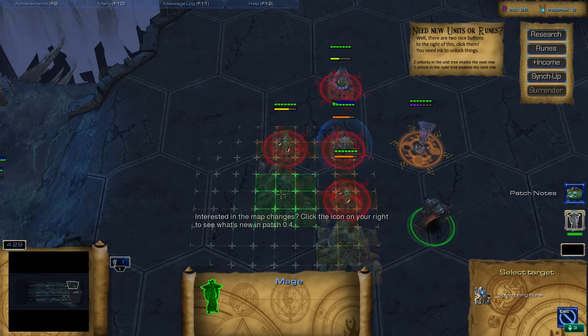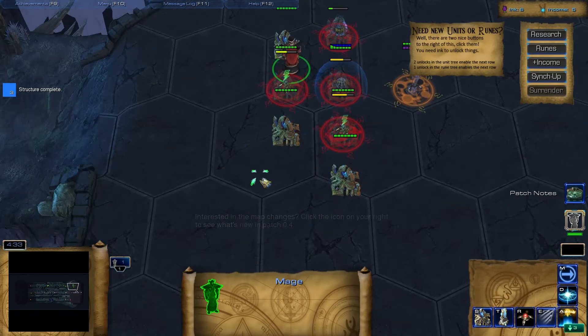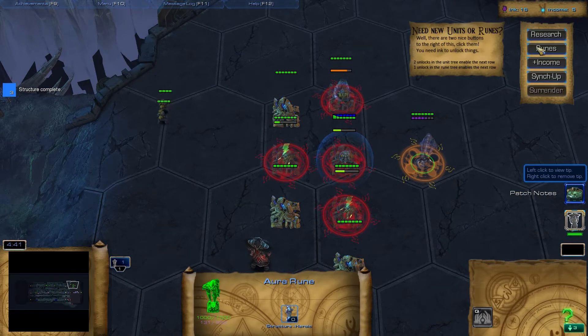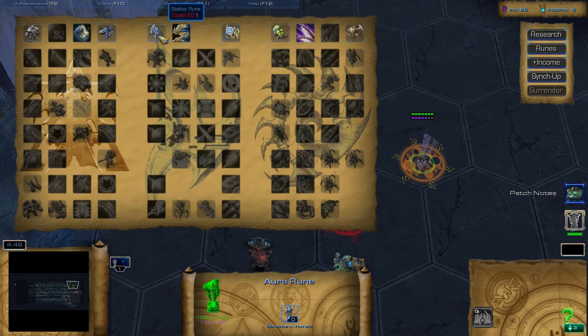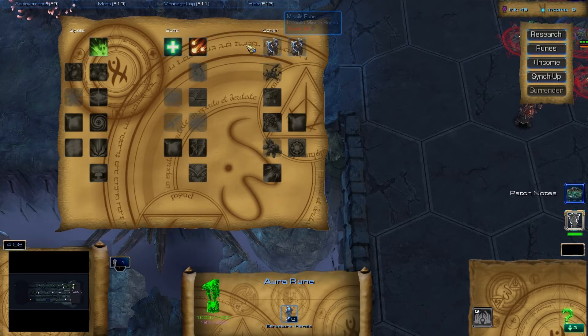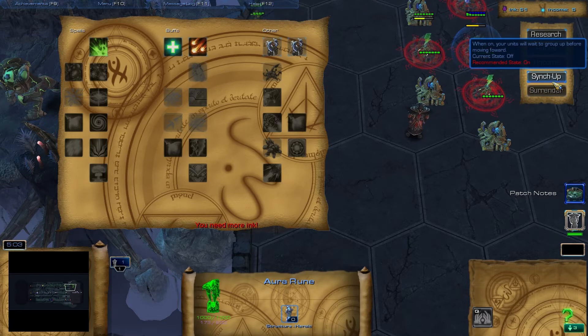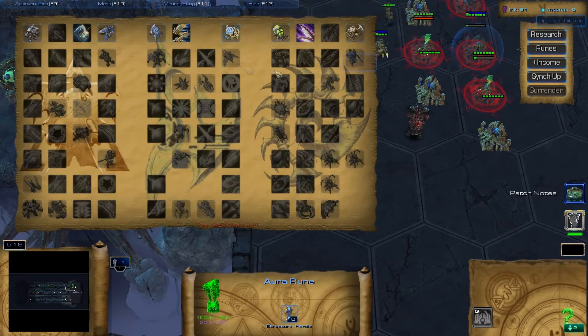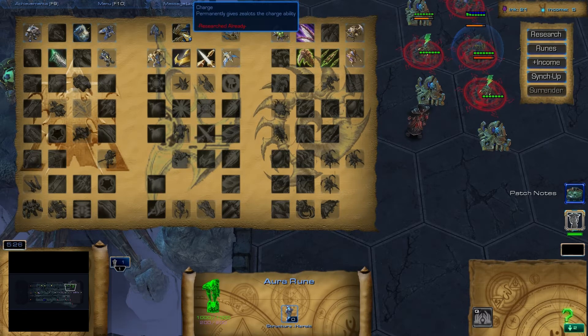I'll just get more summoning runes. How do I unlock the stalker? Research - maybe it's under... wow, interesting. This game is intense! When your units will wait to group - I should probably do that. Let's just get the stalker upgrade. I love charge. Oh yes, armor. I'm just upgrading everything even though I have units - how do I make this go away? Close, there we go.